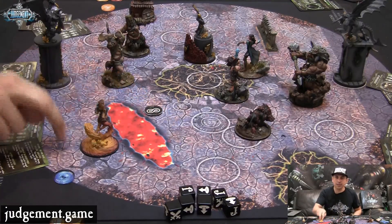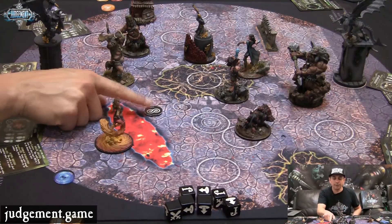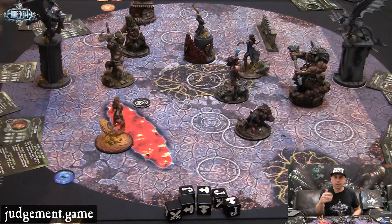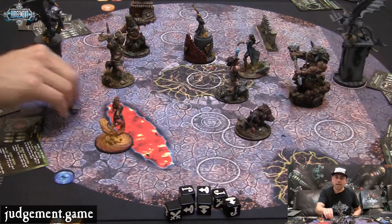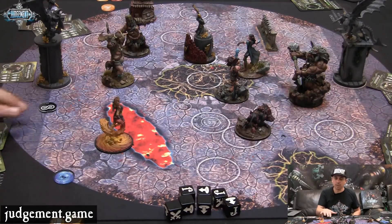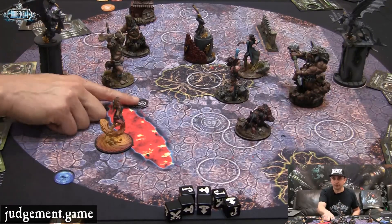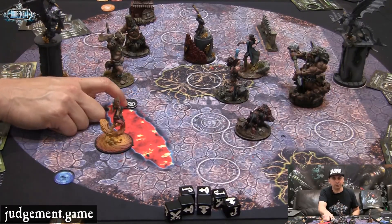So fate is generated in different ways. Let's talk about how you generate it first and then I'll explain how you can spend it. In the first two turns of the game each player gets a fate added to their pool. Fate pools are global so your whole warband can use fate — they're not specific to different heroes. So the first two turns you get one for free, but after that you need to start generating your own.